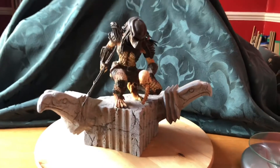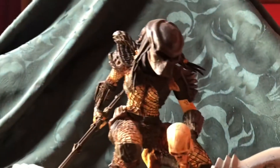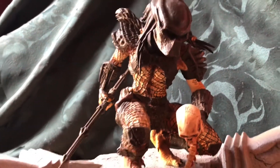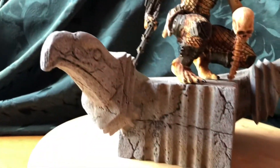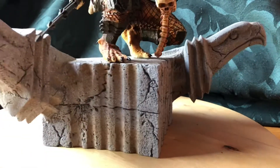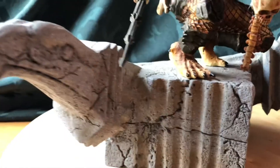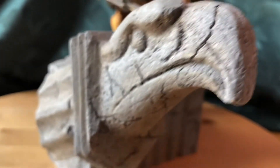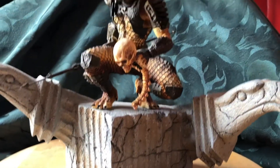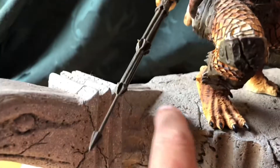Here we have the Predator statue from Palisades Collectibles. It is obviously based upon the Predator from Predator 2 — the City Hunter, as they call him. As you can see, he is crouched down upon the top of the building that he climbs in the film. The statue itself has got some great detail — the building has all these cracks all over it and a sort of aged look all the way around. The statue is approximately 10 inches in height, and even the top has got a very good sort of concrete feel to it with all the cracking.